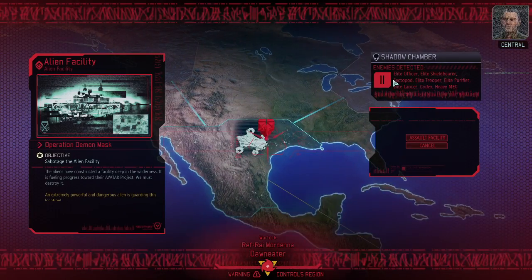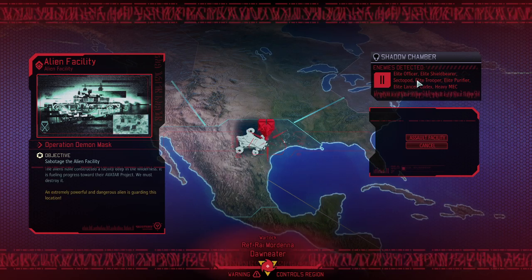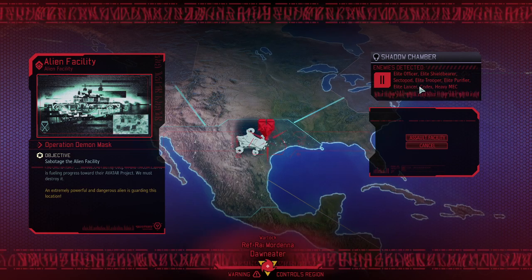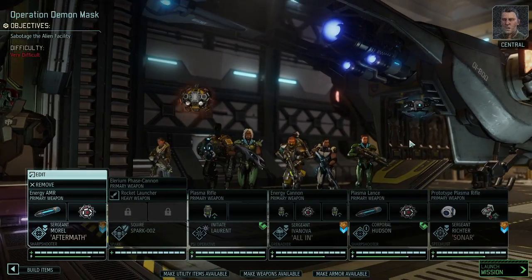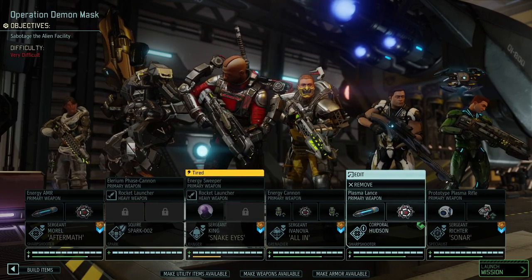Just a short look — we're looking at 11 enemies. The Warlock is definitely going to be there. Officer, Shield Bearer, Trooper, Sector Pod, Zoe, Heavy Mag, and Dakotic. So we definitely gotta take blue screen rounds with us. Let me put a team together and then we're kicking it off. Alright, this looks like a pretty decent team.